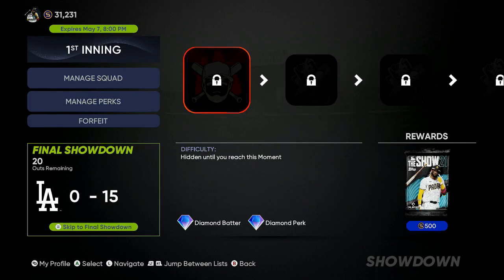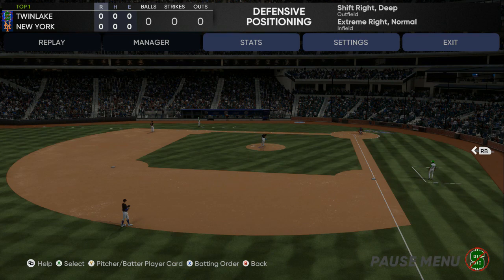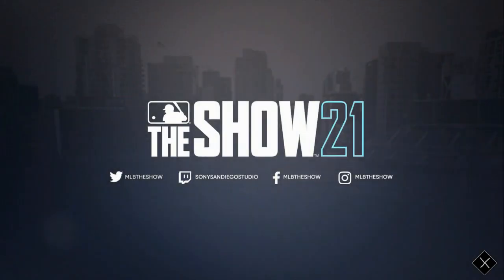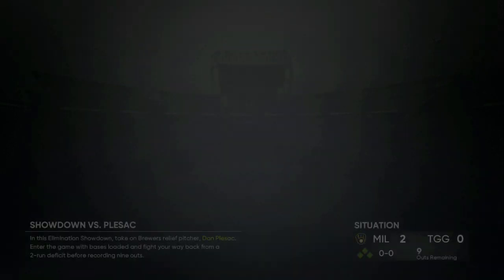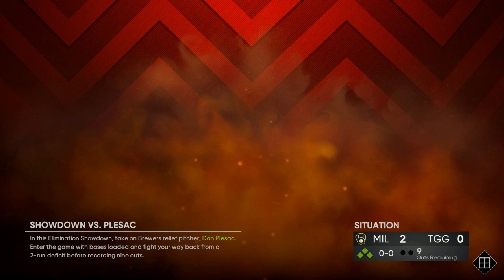Your first three to four batters should have a good chance at knocking a double and getting two people home, or knocking a home run. All you're going to do is exit out of every single one of these missions until the final boss is unlocked. Once you get to the red fire mission, go in there and play.